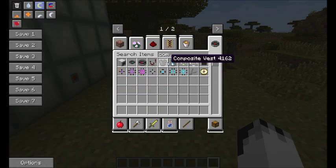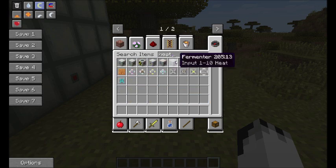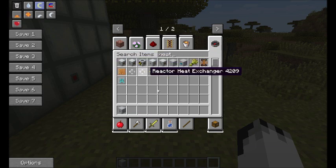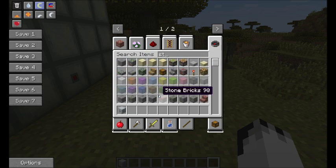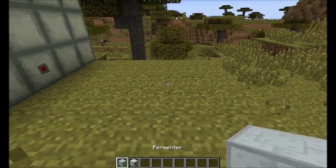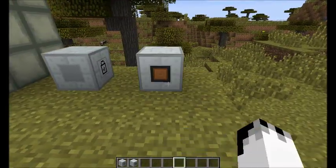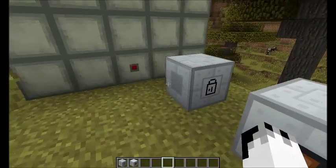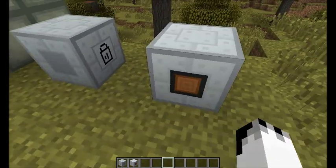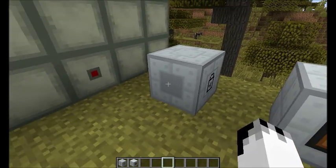I'll do the consumers first. We have two heat consumers: we have our fermenter, and we also have a thing called a Stirling generator. I'll just place these here so I can show you. These spots here are different for some reason, but they do the same thing.